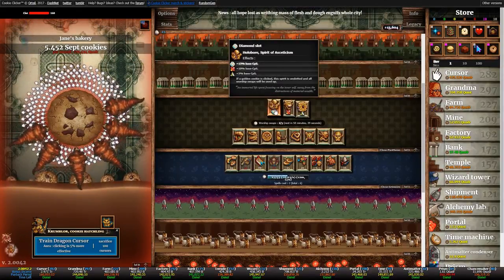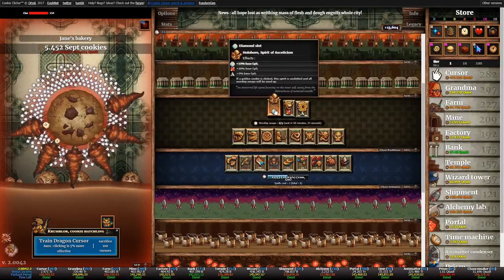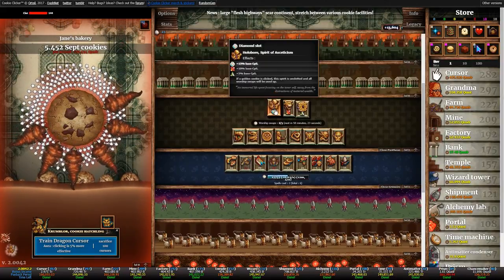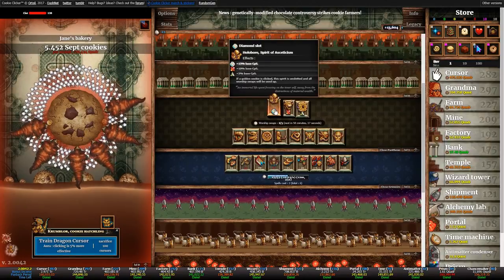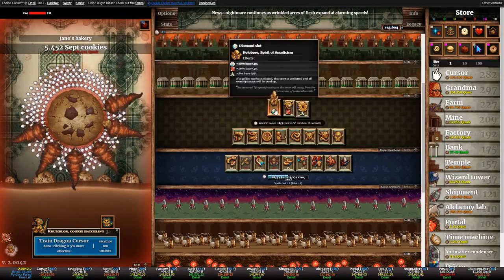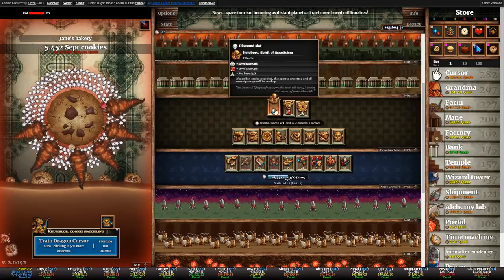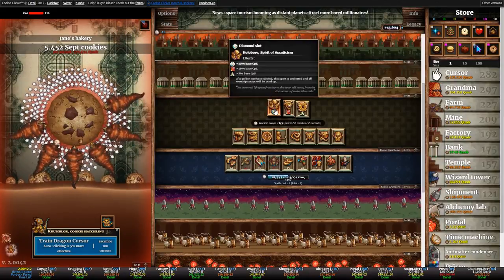Activating during a clot halves the payoff time to just one hour. There's also a heavenly upgrade called Residual Luck — very expensive at 99,999 heavenly chips — which we'll see in a future ascension video, probably the fourth or fifth. It boosts the golden switch further, giving an extra 10% CPS per golden cookie upgrade you have, and you typically get around four golden cookie upgrades per ascension.